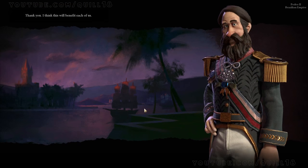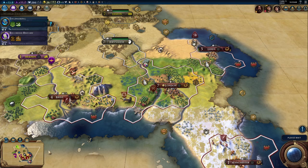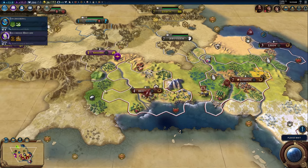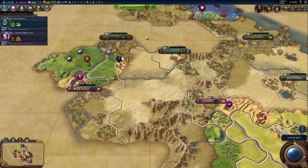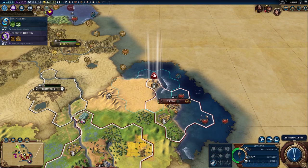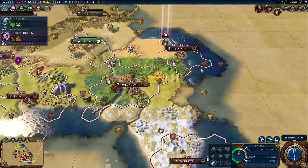Pedro's come back asking us for open borders again, this time offering a little bit better than last time — around 16 or 18 gold — so we may as well bank that, especially if I'm looking to rush buy some units or upgrade some units. Our warriors would need to be upgraded to swordsmen, but again, I don't have any iron.